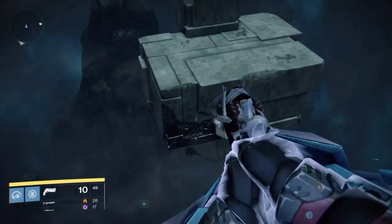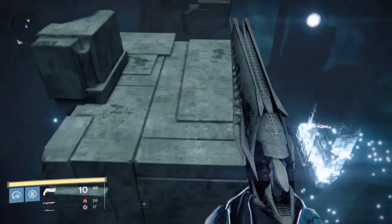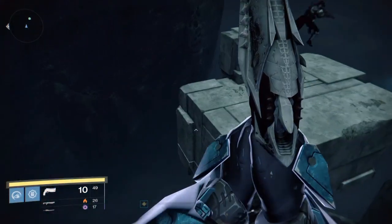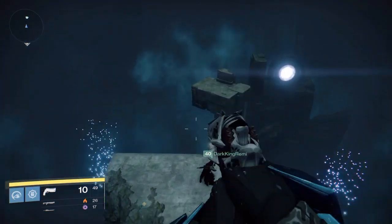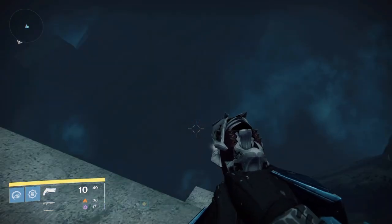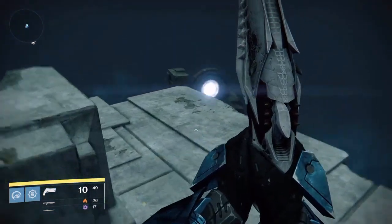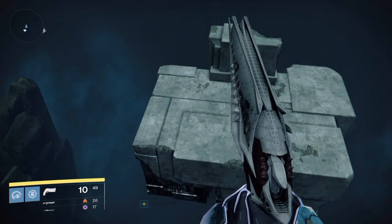Now you can see this portal over there — the Vex portal which was completely dormant and useless has now activated, and in between where you were and it, a new jumping puzzle is formed. We'd been down here, we'd explored, we'd been over to this portal back in vanilla Destiny, but there was no use for it — and as you can see, they definitely had plans for it.